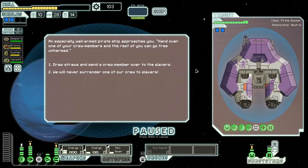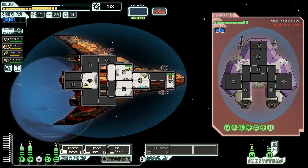An especially well-armed pirate ship approaches us, saying, "Hand over one of your crew members, and the rest of you can go free unharmed." But we're not going to give our crew to the slavers — never. However, they do have a Vulcan, and any ship with a Vulcan is dangerous in my book. Let's get ready to attack them here. Hopefully we'll be able to get some damage off before they can do too much to us with that Vulcan.